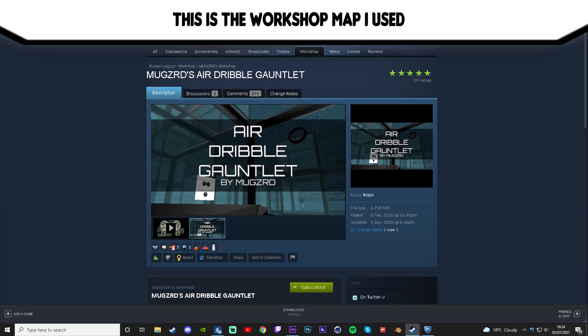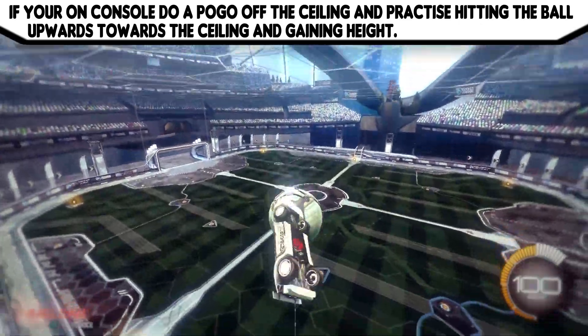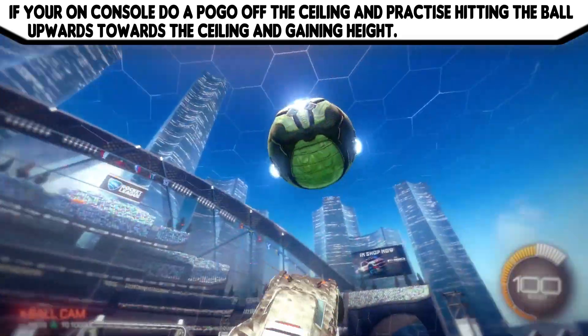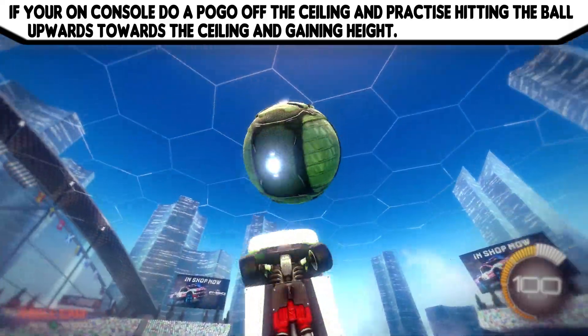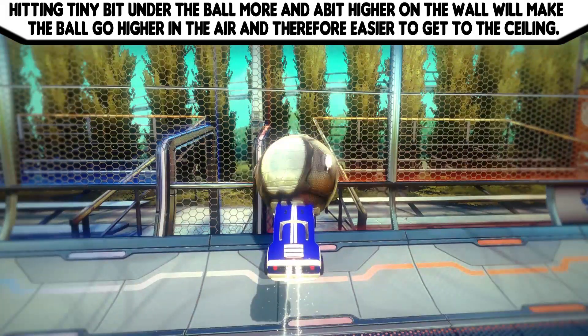This is the workshop map I used — get it on Steam Workshop. If you're on console, do a pogo off the ceiling and practice getting the ball and hitting it towards the top of the ceiling, gaining height off the pogo. Hitting a tiny bit under the ball than normal and a bit higher on the wall will make the ball go higher in the air and therefore easier to get to the ceiling — it's basically a bit like a pinch, but not really.